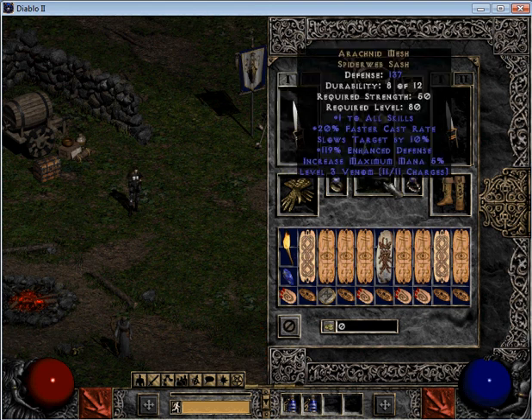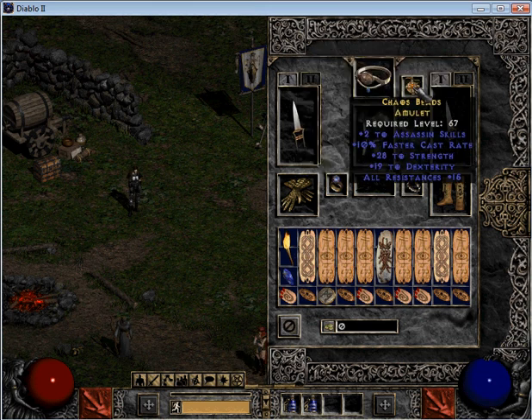Belt — I've got on Racknid Mesh, I call it the spider belt. Plus one to all skills, faster cast rate — those are the 2 main things. Amulet — you want one that adds plus 2 to your skills, faster cast rate. Mine has strength, dexterity, and resist. This is a good amulet right here.